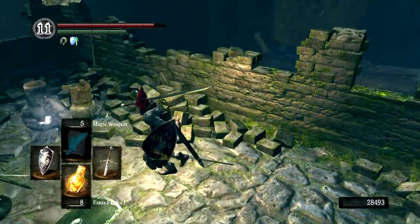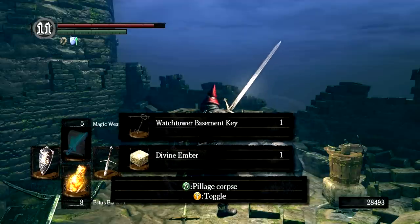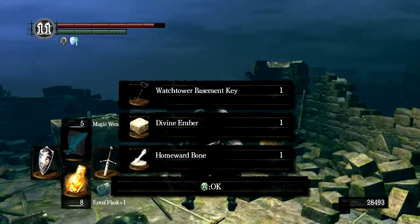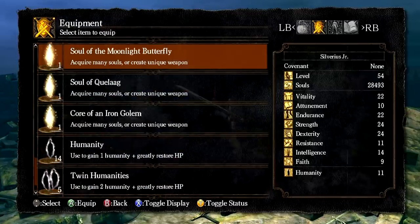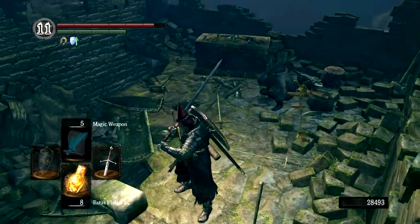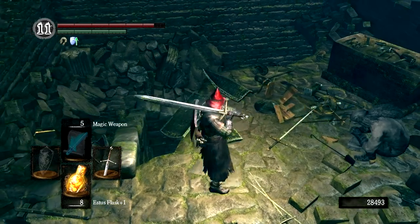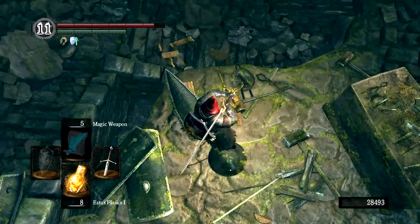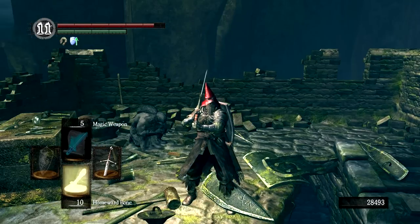At the top of this tower, we have a petrified blacksmith, and he is holding on to three things: the Watchtower Basement Key, which will give us access to Havel; the Divine Ember, which will give us access to make divine weapons with Andre; and a Homeward Bone. Before we leave, I found something very interesting in this location accidentally during one of my practice runs. If you smash this bucket, physics seem to go out the window — I've done it three times so it is repeatable. You can actually even get the anvil to do it as well. The pieces of the bucket will slowly slide towards the edge, drop down until they hit another plane, and then actually phase right through the wall.